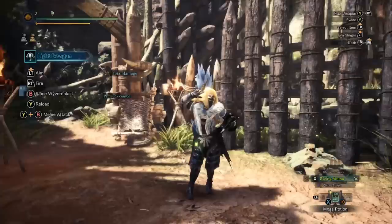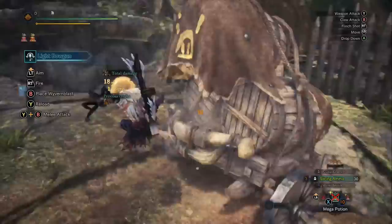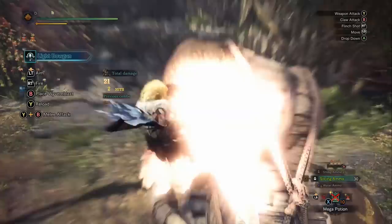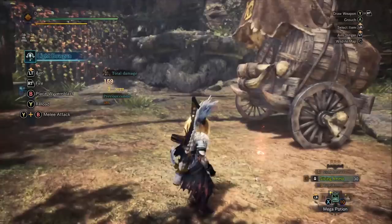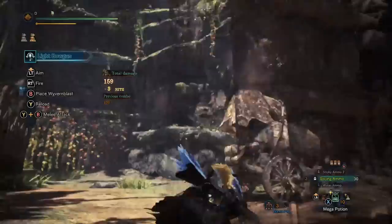So let's start by taking a look at the light bowguns. One of the biggest changes in Iceborne is we all have clutch claw attacks. With the light bowgun, you grab the monster, use the weapon attack - you stick a Wyvern Blast onto the monster and then shoot it off. This counts as a light weapon that drops a pod, which means you have to grab onto the monster twice to cause the part to be softened, and then it's going to take bonus damage.